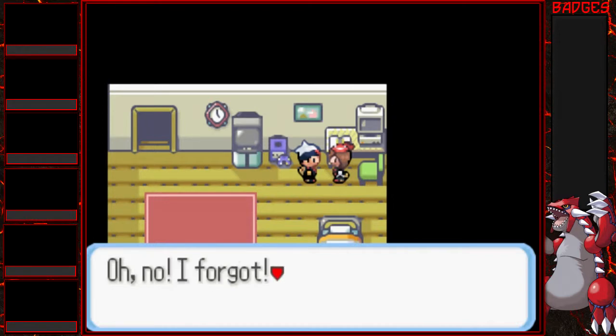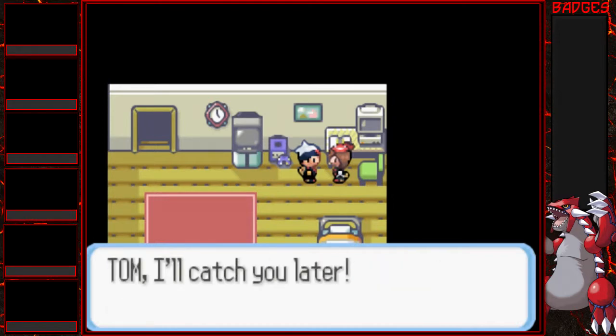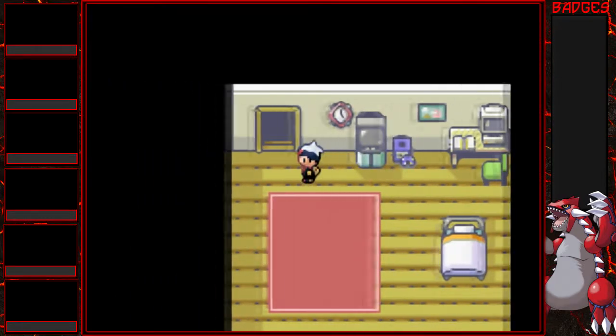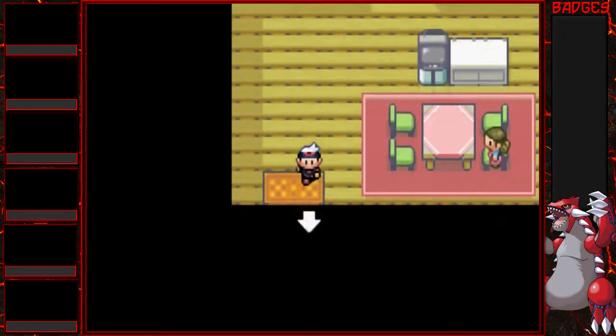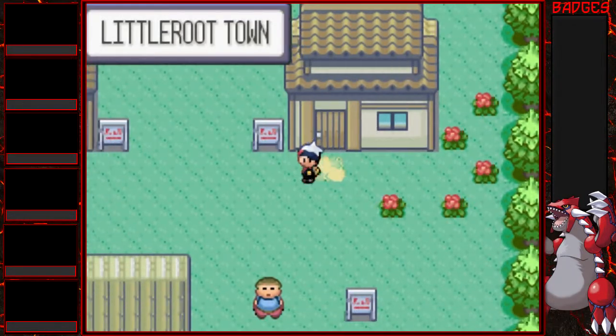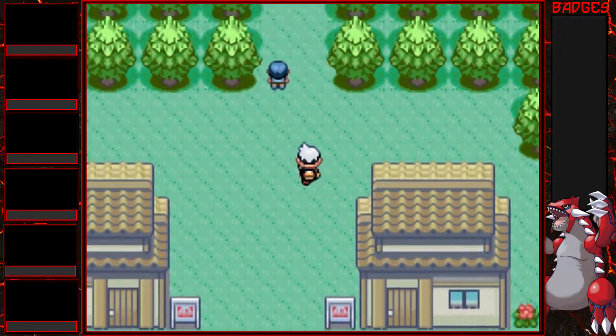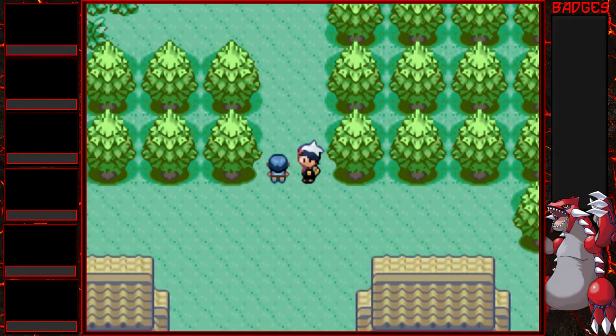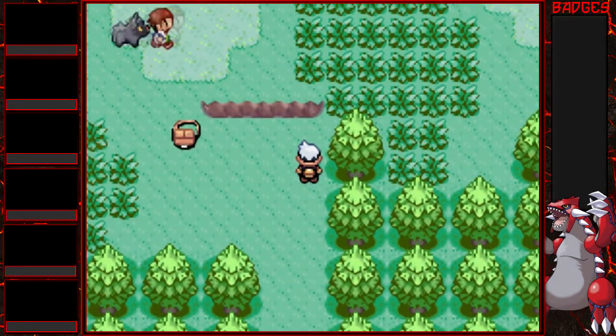Here's our rival, Mei. I don't really like Mei so that's why I didn't choose the girl character. Now we can go up to the next route. We won't be able to catch a Pokemon but we do get to pick our starter. It is random — I sure hope so because I don't want to re-record this.